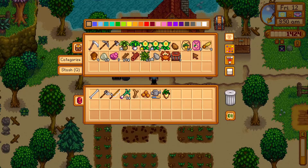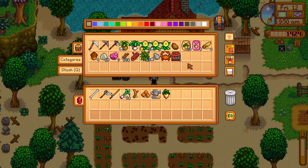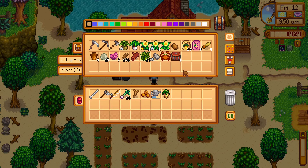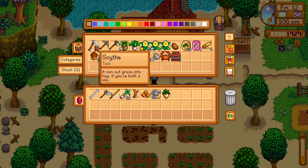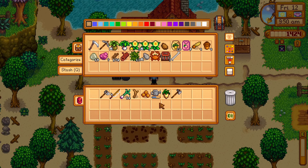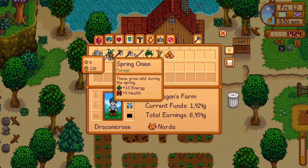We do have quite a few to plant, but we need the sap. So I'm starting to think that perhaps today we are going to visit the traveling merchant and do our round around the forest. Give Leah her driftwood and gather a bunch of wood. Maybe fish if we have the time — we'll see.